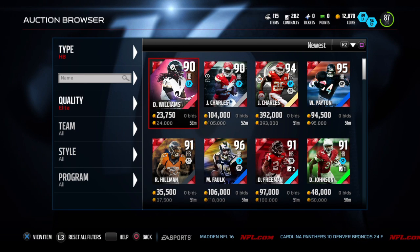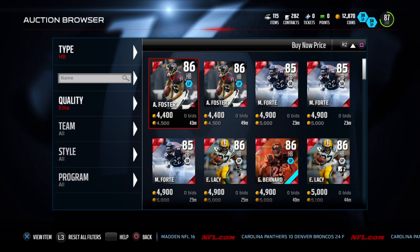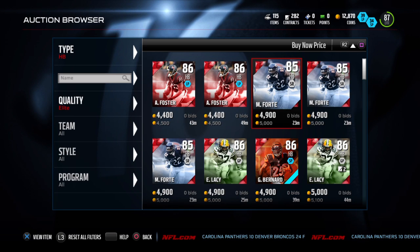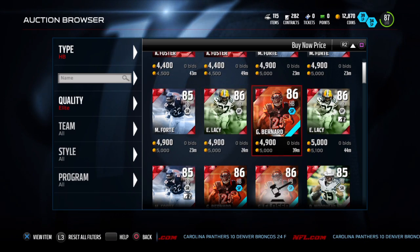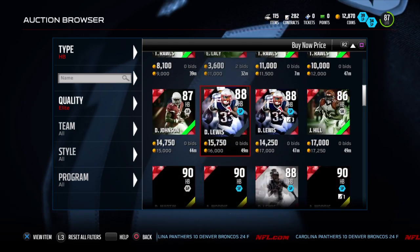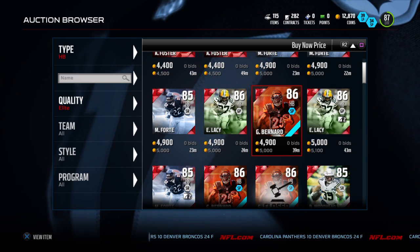There's a few cheap running backs. We have Adrian Foster, we have Matt Forte, Eddie Lacy, and Giovanni Bernard. I suggest Giovanni Bernard, who's currently my starter.